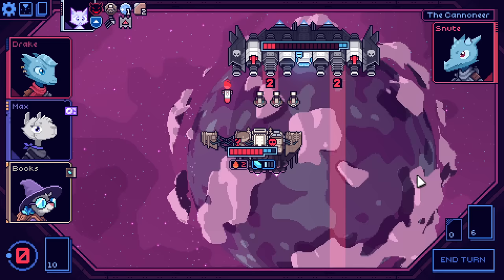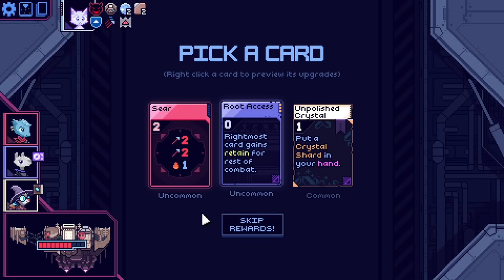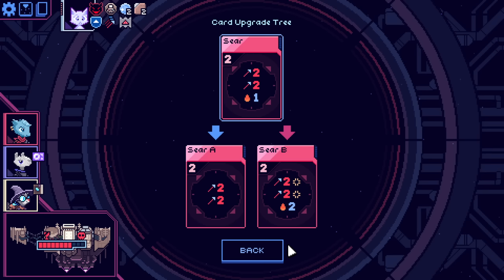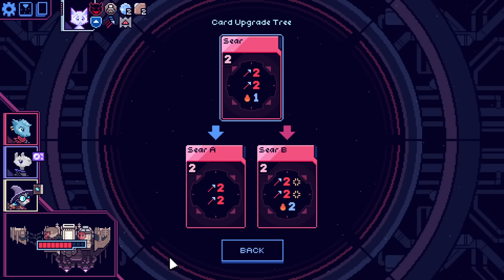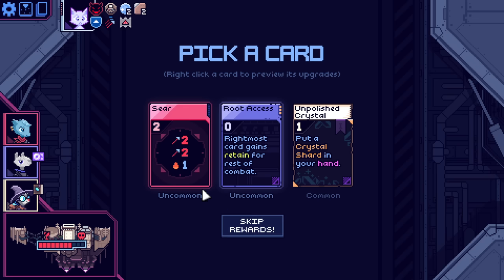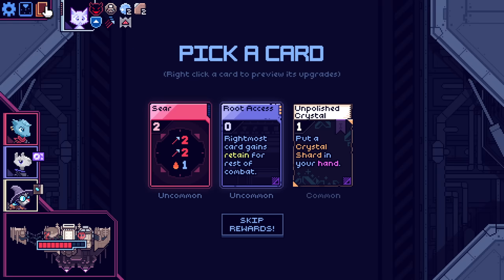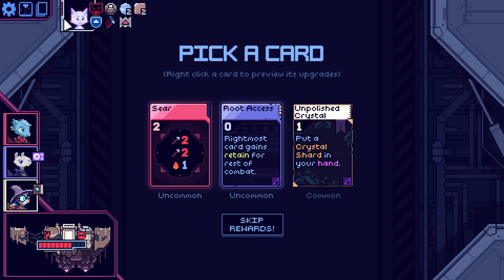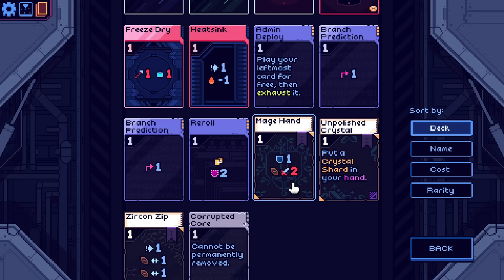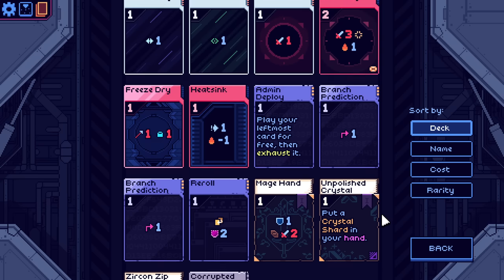We could have done Mage Hand into that too, to be clear. Why do they both stun? What would be the point in that? This is good though. Rightmost card gains retained for the rest of combat. Because we can go for an EMP slug — on the turn where we have the four EMP slug into like a seer four, just boom, you're dead. But that's so much heat generation. Two heat generation? That's so much? It kind of is.